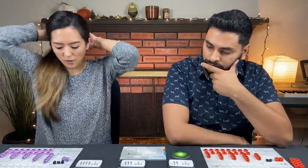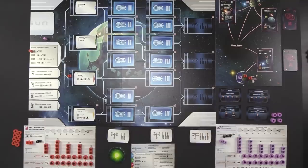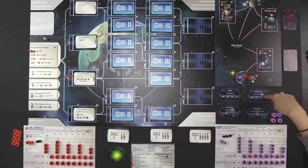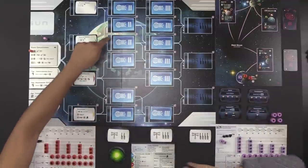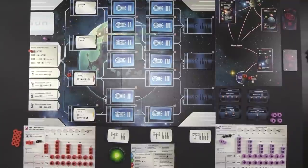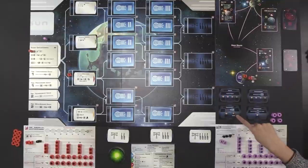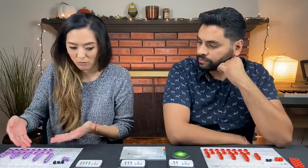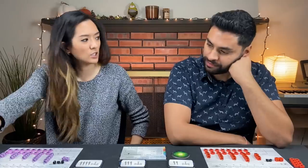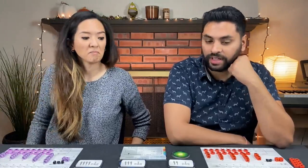Speaking of achievements, we should talk about what they are. We have Empire — colonize four systems — and Transcendence — research your first level four technology, both always in every game. We're also playing with the Technologist — research all six level two technologies, worth three points, only one person can achieve this in a two-player game — and Post-Humanist — have two or fewer supply cubes left in your supply at the end of your turn. We also have the system cards: the A space is Sirius, which gives one ore immediately for an outpost, takes three military to colonize, gives five points, and lets you upgrade up to two ships by one level.